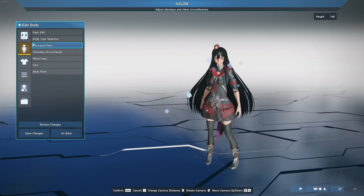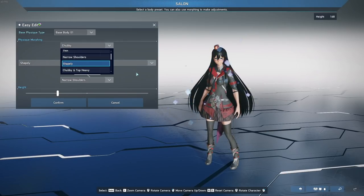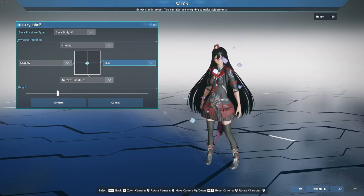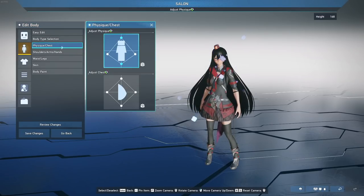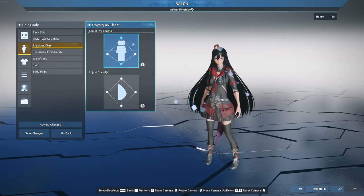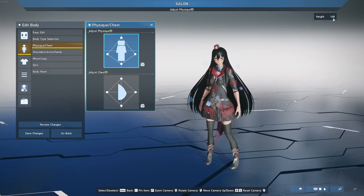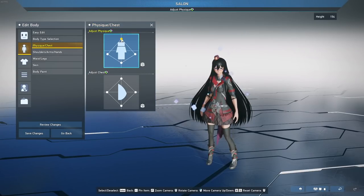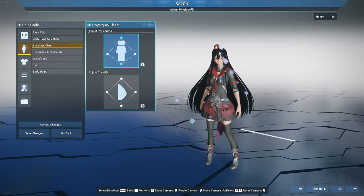Next let's talk about body types. Under 'easy edit' you can select a body profile — slim, top heavy, bottom heavy, and so on — and move sliders to see what fits. Personally, I prefer going to 'physique and chest' where you can select height, width, top/bottom heavy settings, and more. My character is 168 centimeters — you can make her as short as 154 or as tall as two meters if you want.